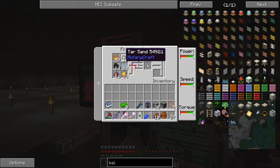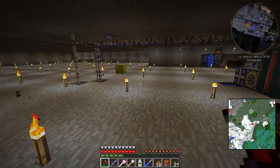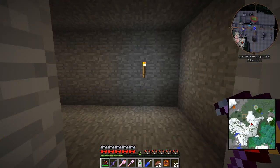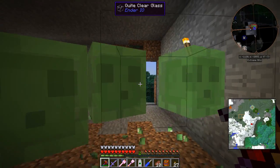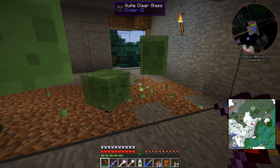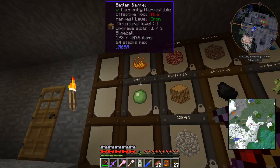Now coal is pretty easy - we're just getting that from mining. Ethanol crystals, as I said, the previous video has that automated. Blaze powder and magma cream - I do have a couple of things I'm doing for that. If I go up a couple of levels, here I have my slimes that are just sort of bouncing around behind the glass here. That far side is just glass going outside to give them some light, and a vacuum chest which is vacuuming up the slime, as you can see here.